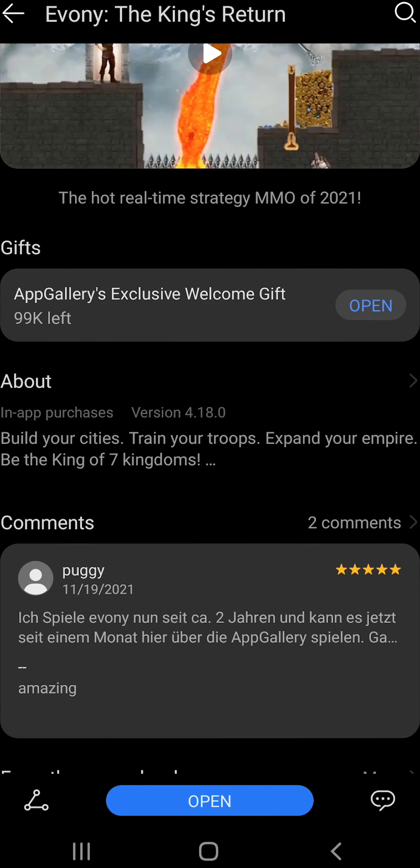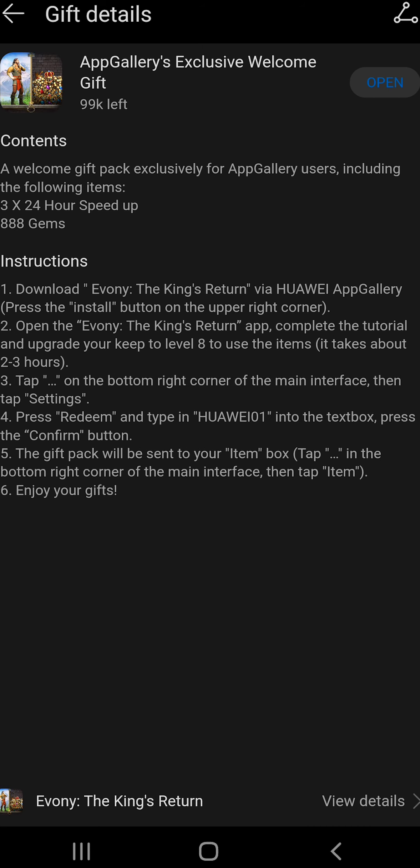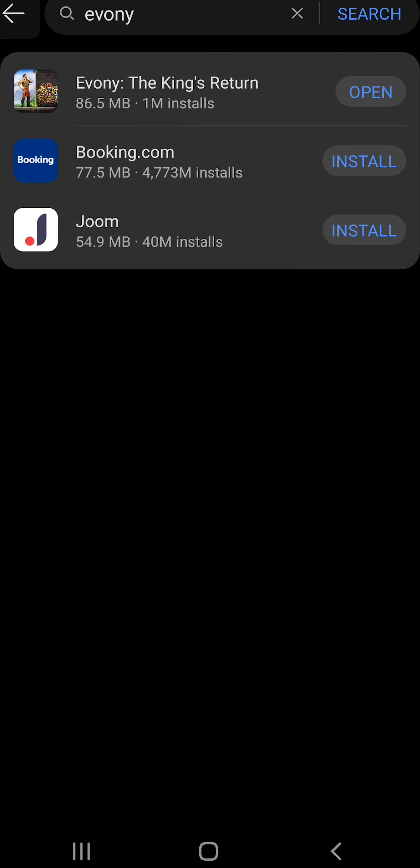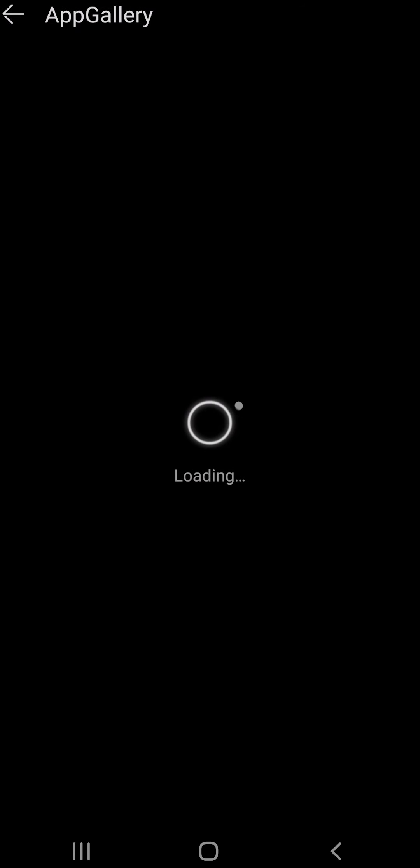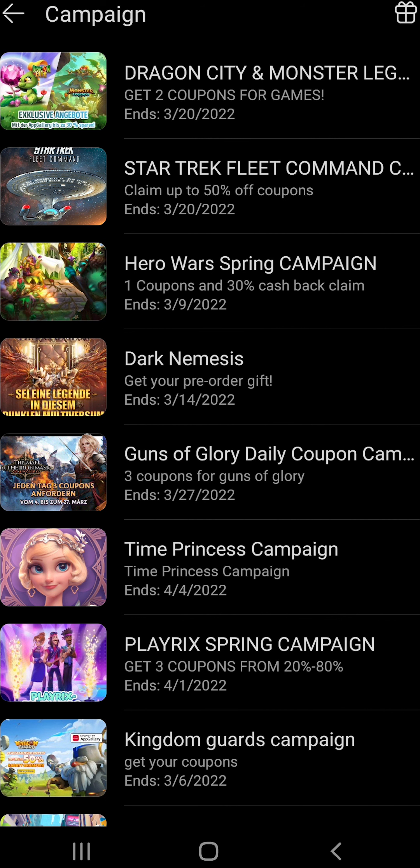Over here, if there are any special events, promotions, or coupons going on, you will be able to see them. There is actually a special gift if you download Evony through the Huawei App Gallery — a welcome gift including three 24-hour speed-ups and 888 gems. You'll need to input the code and redeem the gifts. This is especially beneficial for new players. For other promotions, you can go right here to see what's going on — make sure you always check those out.